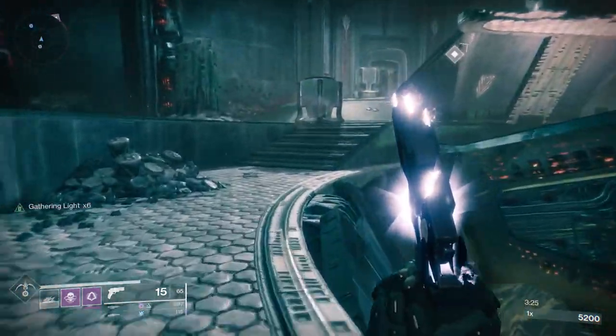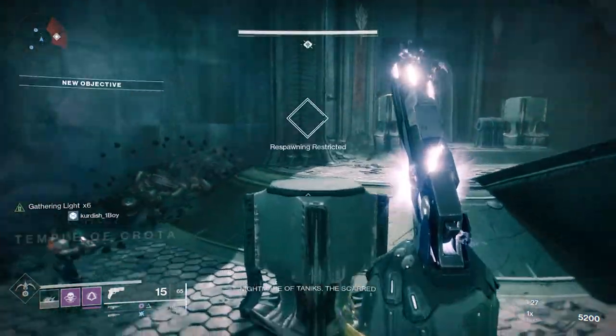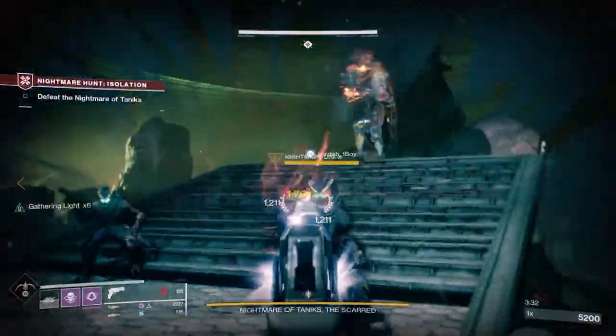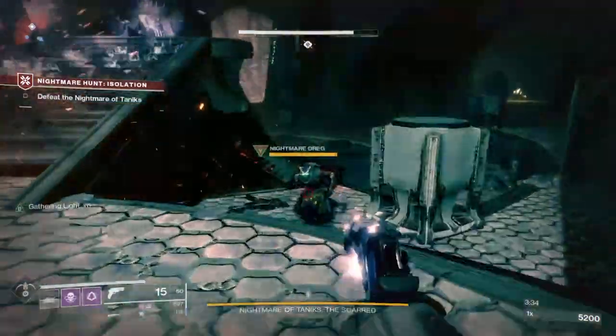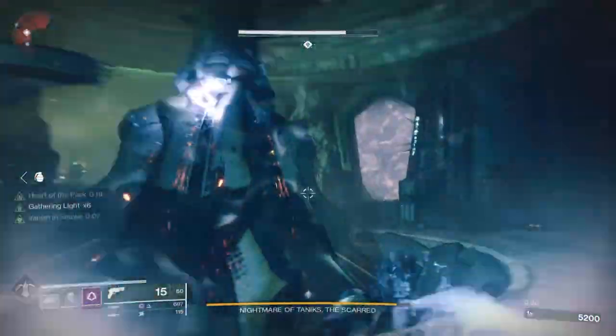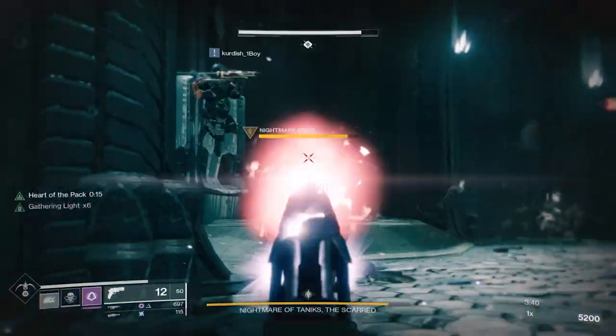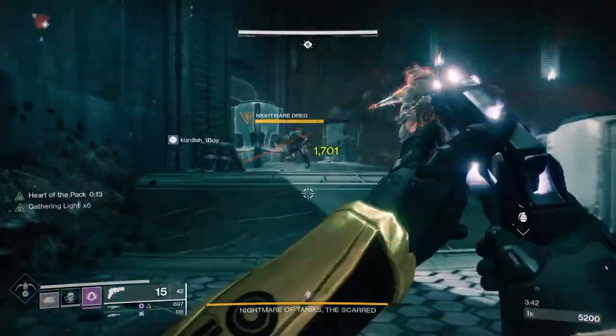To do this quest, you're basically going to talk to Zavala in the tower. From there, you'll go to different locations and do very similar content. You're going to Asher Mir on IO to complete a Lost Sector, then complete a specific strike and a heroic adventure. On Titan, you'll talk to Sloan — another Lost Sector — open three enemy chests and complete a strike.